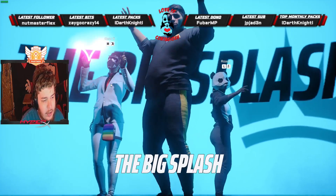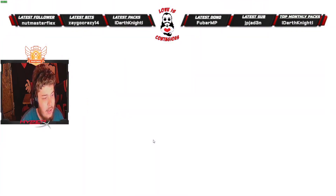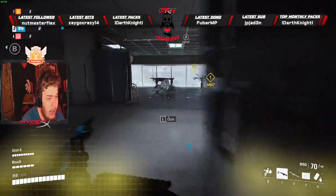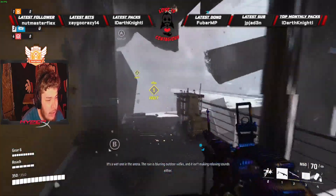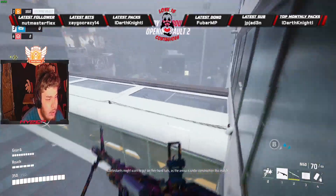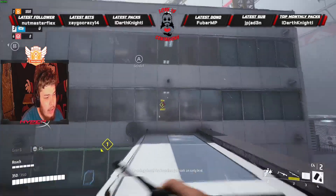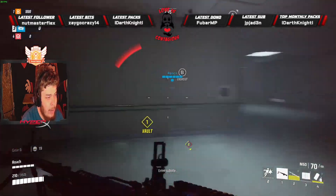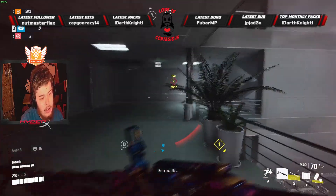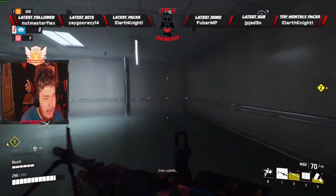This is a simulation and the objective of this game mode is to get the most money and win. Pretty much everything about the world is breakable — I can break this wall right here, just like that. The in-game announcer says 'contestants might want to put on their hard hats as the arena is under construction.' If I need to get through here I just do that — boom, I've got a hole in the wall, and it's smooth with no frame rate lag.